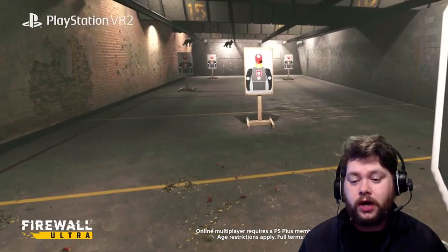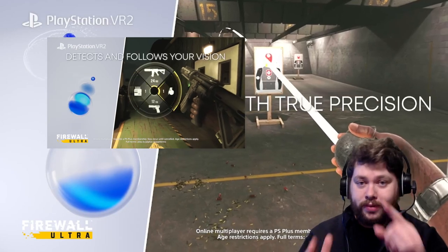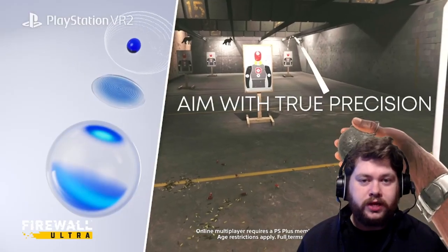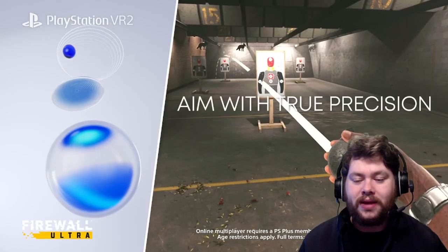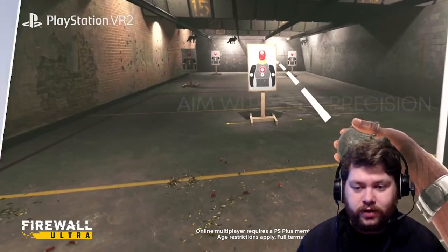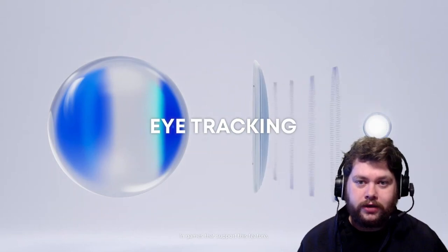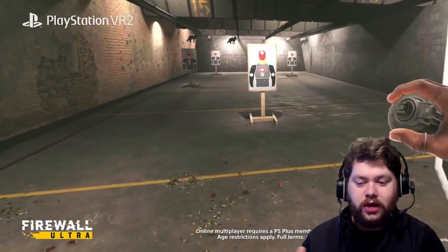We've seen eye tracking being used in Firewall Ultra before — it was used to select weapons from a weapon wheel, and that was like one of the first gameplay snippets we saw of Firewall Ultra. This time we're seeing what I would argue is a much more impactful or much more meaningful use, more tangible to the actual gameplay itself. Basically the character, who I assume is Okoro, is aiming an impact grenade and they're doing it with their eyeballs.